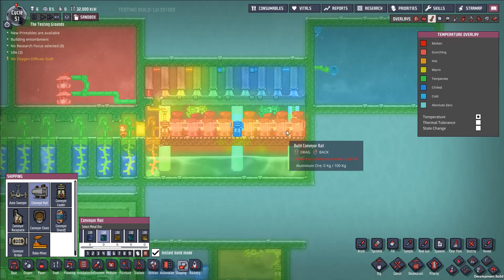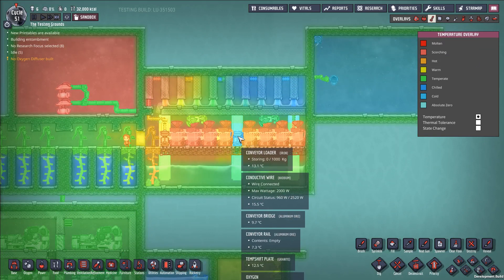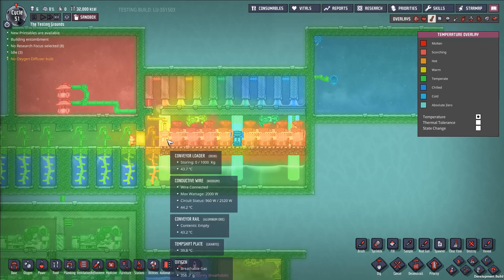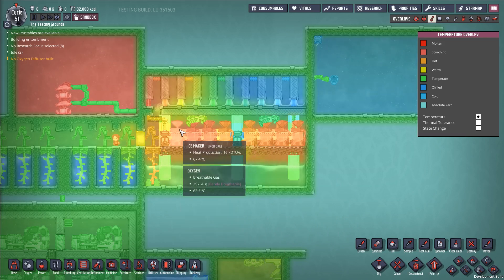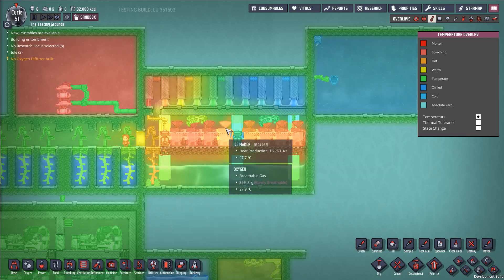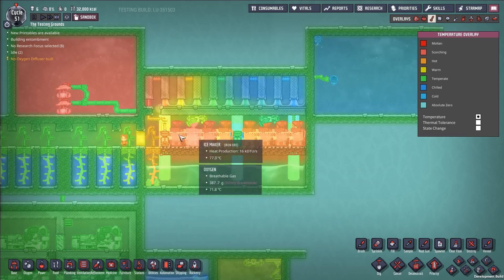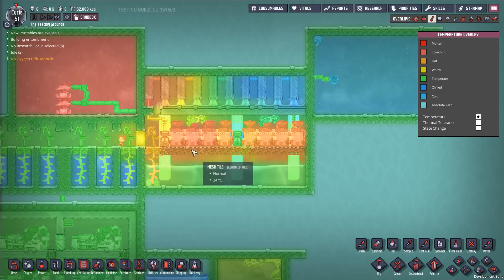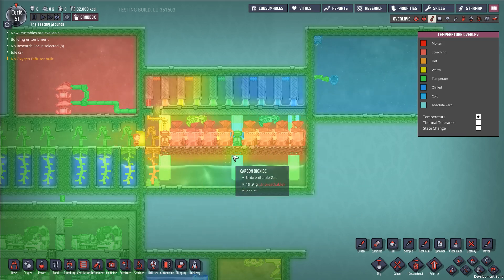This is our temperature view. Every once in a while we're going to get some ice melting in our conveyor loaders, which is going to cool them down, and that's going to help keep this room nice and chilly. Well, not that chilly — it's going to reach around 66 degrees or so. Some of this stuff can get pretty hot, but the way I've built it right here keeps it under 75 degrees so you don't have any scalding risk for your duplicants going through here. And yeah, this is basically the build.